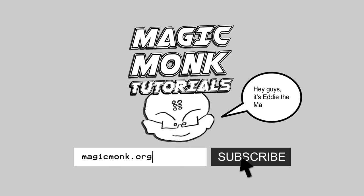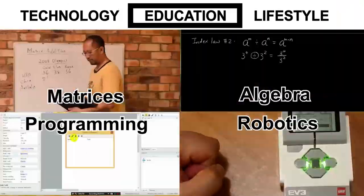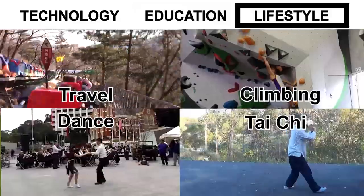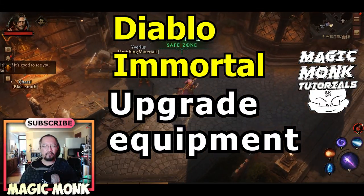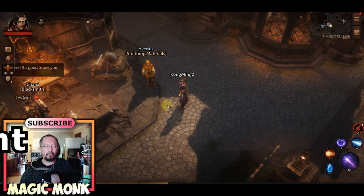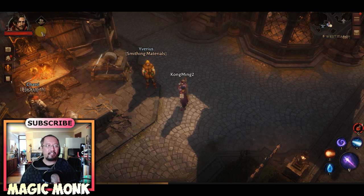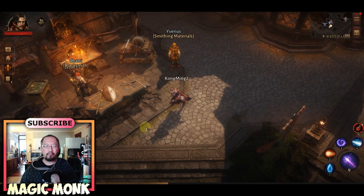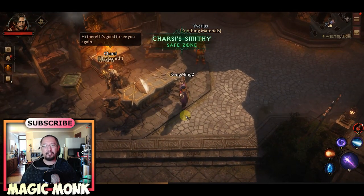Hey guys, Eddie the Magic Monk, welcome to another Diablo Immortal tutorial. As you can see, my second character Kong Ming, a wizard, is now level 28 and I haven't upgraded any weapons or armor until now, just so I can show you what it looks like when you upgrade.